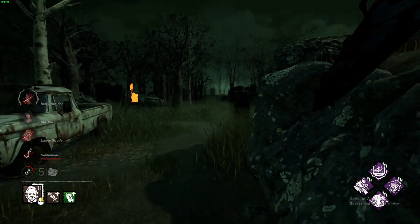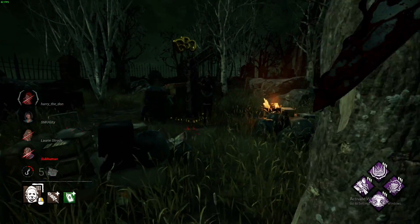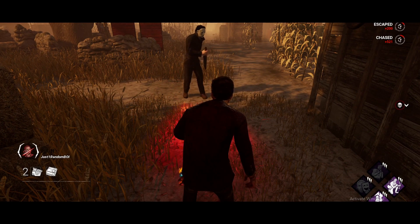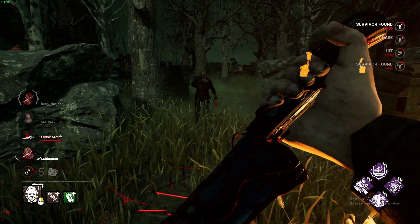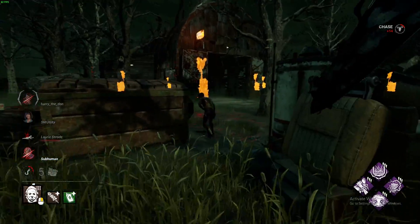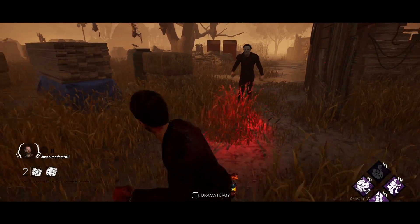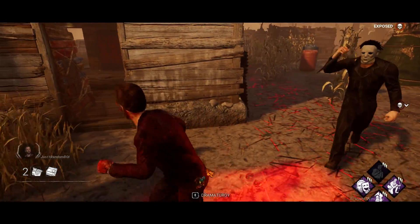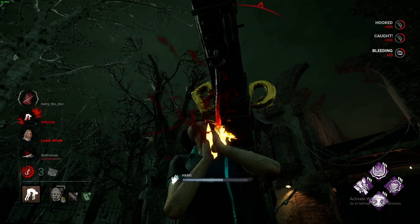So why keep the stalking progress at 99% instead of instantly filling up to Tier 3? Because Tier 3 has a time limit — you don't stay there forever. What it does is increase your lunging range slightly, increase your vaulting speed, and allow you to insta-down survivors whether they're healthy or not. What you should be doing is approach the survivor as close as you can, and once you think you have a clear shot, pop to Tier 3 and insta-down them.